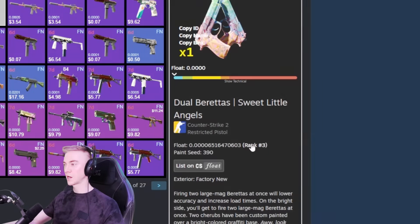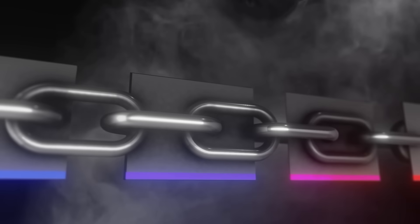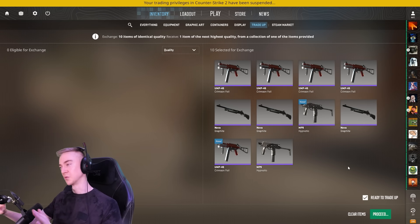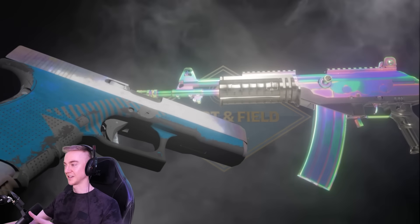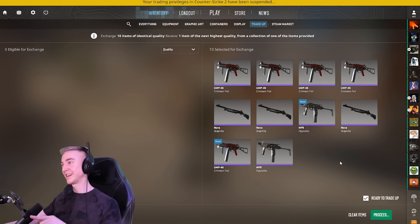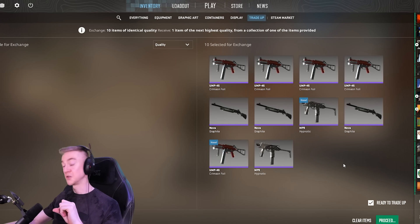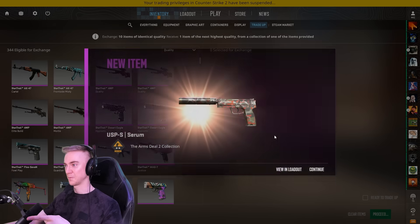Four zeros and a six - rank number three - and the slalom we created is also rank number three. Now we are into the restricted section. It's getting scary. We're going to try and make these a 50/50 because the low float amber fades or emerald pinstripes are just way too expensive. We're hoping to hit that small view collection - rainbow spoon on Glock Axe. 50/50 - we could also hit arms deal 2. Whatever comes out should still be an acceptable float for future contracts. New collection - that's what we're after. Three, two, one - oh no, that's the absolute worst.